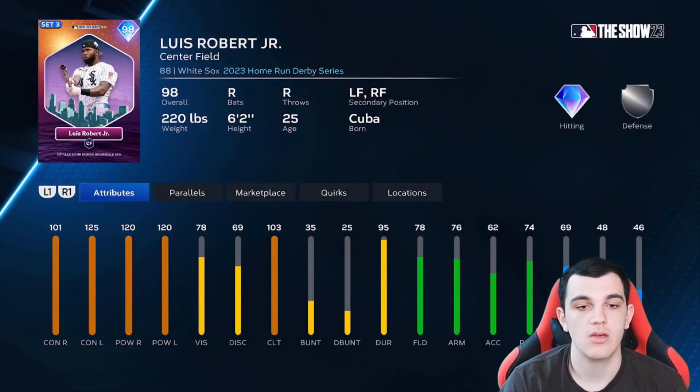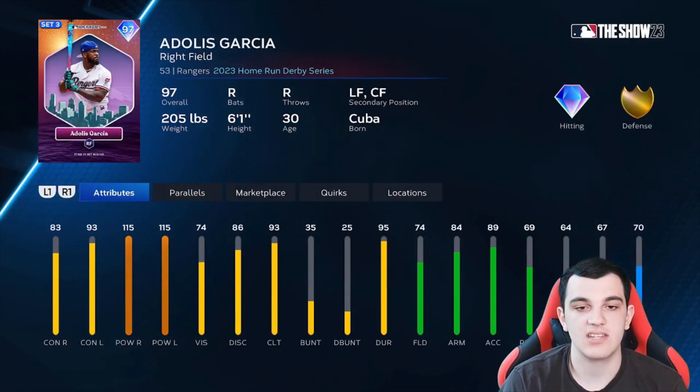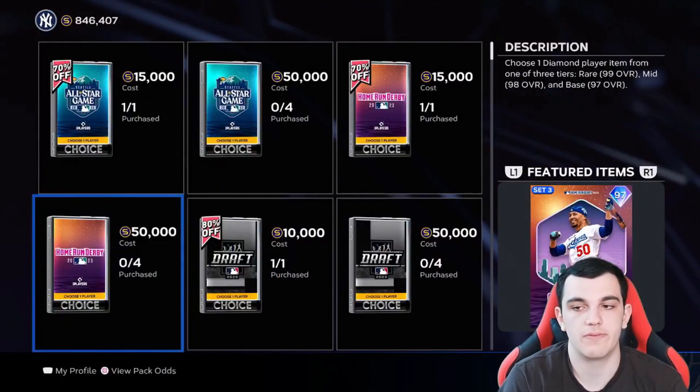Luis Robert Jr. — 111, 125, 120, 120. That's insane hitting stats, and his defense isn't that bad either. Adley Rutschman — switch-hitting catcher, 115 power versus both sides, but now we start to see some bad contact. Adalis Garcia, 97 overall — pretty much the same card as Adley Rutschman but an outfielder. Pete Alonso from the Mets — 115 power, pretty much the same card. And then the last one is Mookie Betts — literally all the same cards with 115 power.